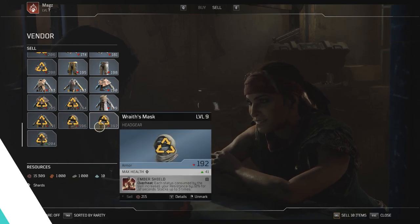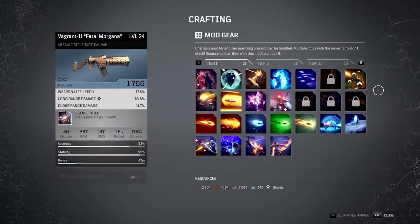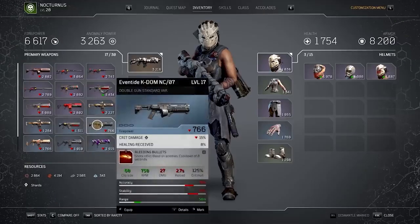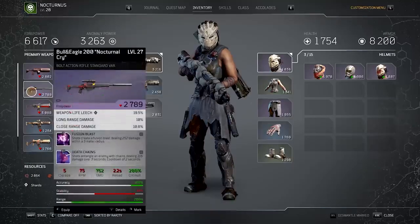Let's get into the video. Crafting is a big part of Outriders. It's how you can upgrade your favorite gear, make it a hell of a lot more lethal, and give your abilities some serious power.